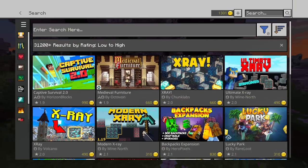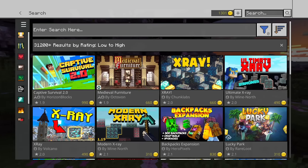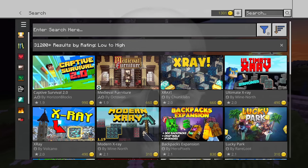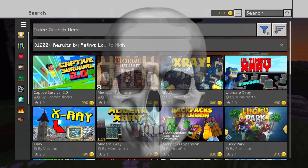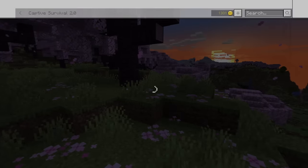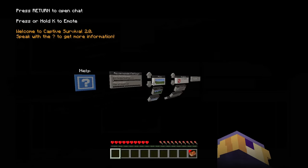The lowest rated thing on the marketplace is Captive Survival 2.0. Now I know the title says 1 star, but like I said in the intro, there is no 1 star on the marketplace - everything is usually rated very generously. But nonetheless, this still exists, so let's see if it's really this bad. It took 5 minutes to load this.